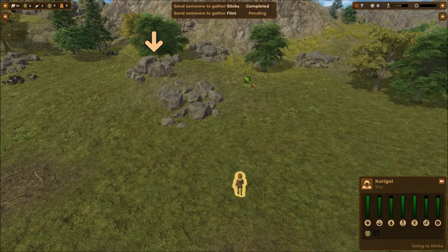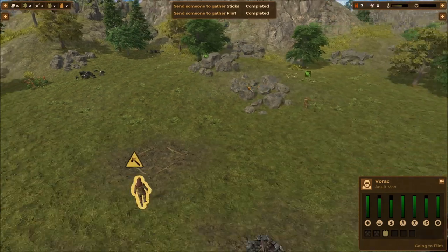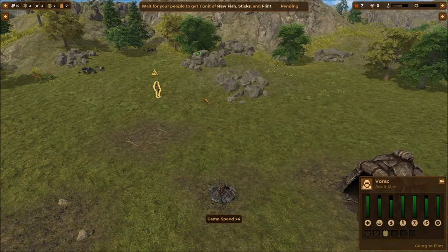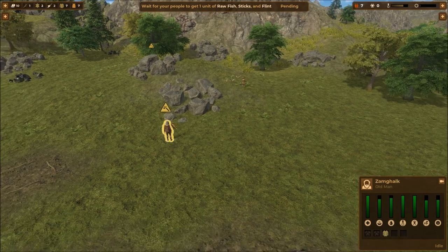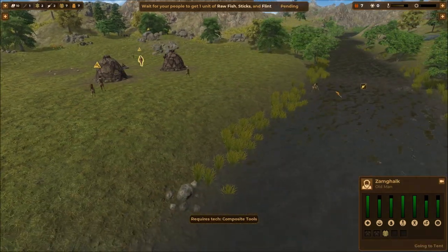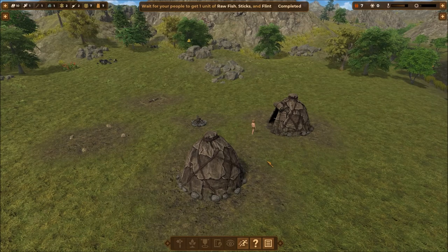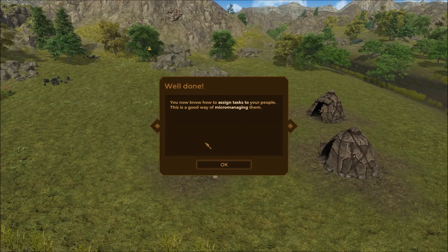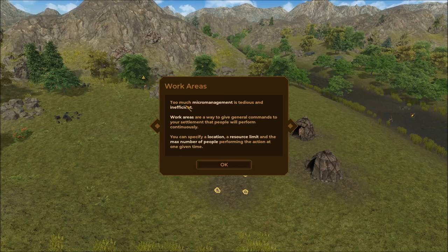Sending someone to gather sticks — Kerrigal the boy, go get me some sticks. We can send child labor! Go get the flint that it's pointing at. The number keys one through four control the speed of time. You now know how to assign tasks to your people; this is a good way of micromanaging them. We've got a little rock pile and a work area forming.